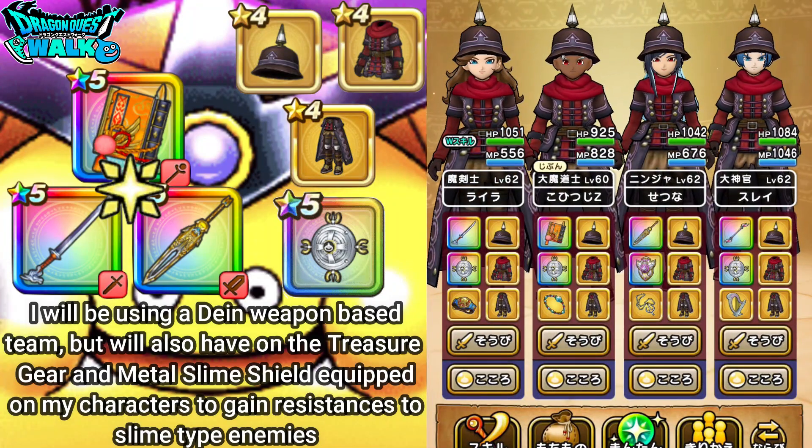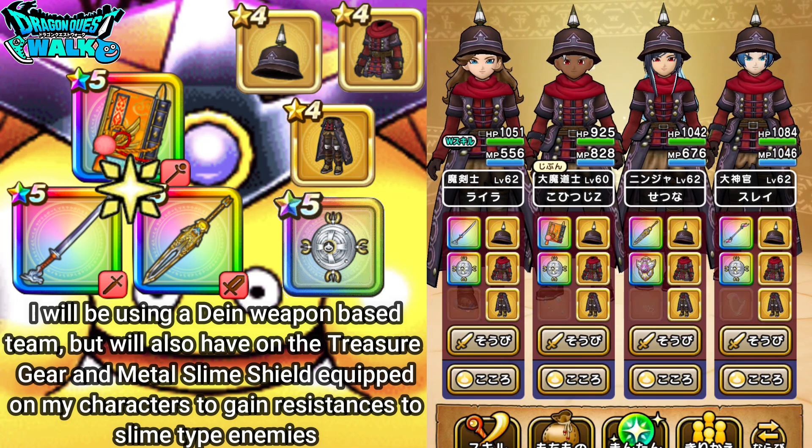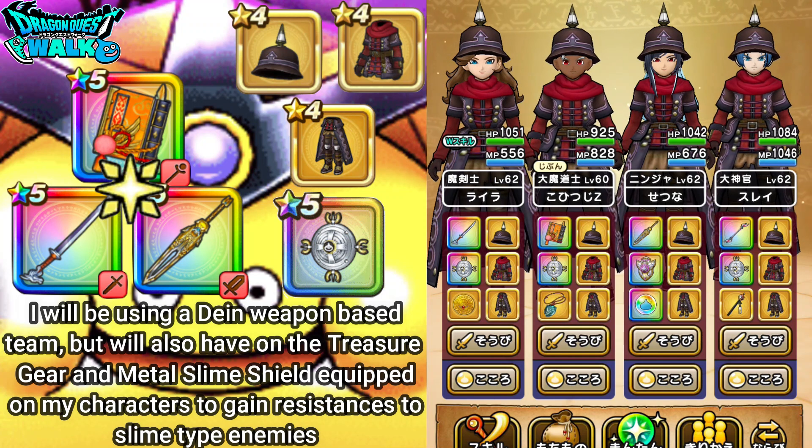I have used a similar team before against the Slime General Hokura Battle. With this particular gear, it's going to give you resistances to slime enemies — plus 10 for the helm, the coat bottoms, the coat chest, and also the Metal Slime Shield. So another plus 10 for that, giving a total of plus 40% resistance to slime type enemies, which will really help with taking less damage.